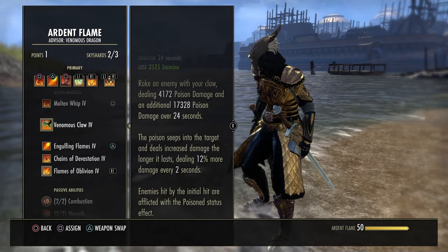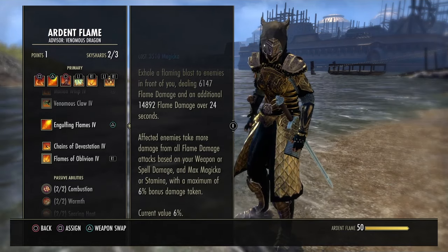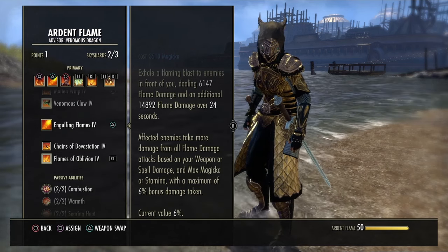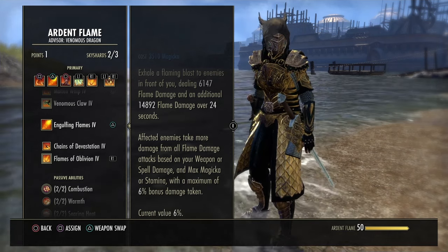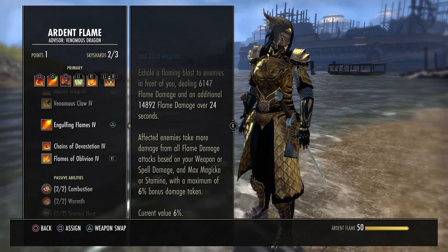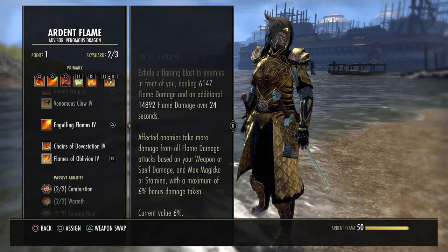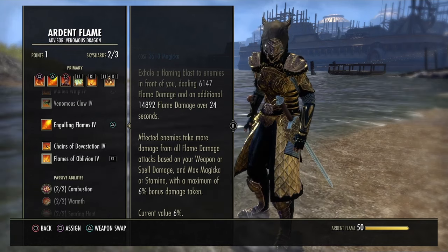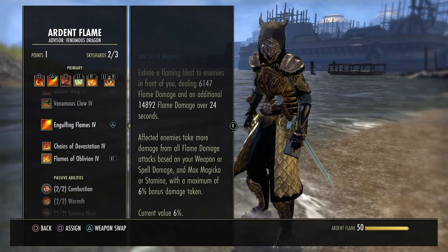Venomous Claws ticks every two seconds, and every two seconds it increases the damage by 12%. Engulfing Flames is a very strong skill — when you activate it, it makes targets take 6% more flame damage. As long as you get your weapon damage to a base of 5k, Engulfing Flames will always be at maximum value, even with basically no Mag or Stam. The other morph, Maxx Breath, does poison damage and applies Major Breach — useful for Stam builds. Mag builds can run Engulfing for the flame damage increase.